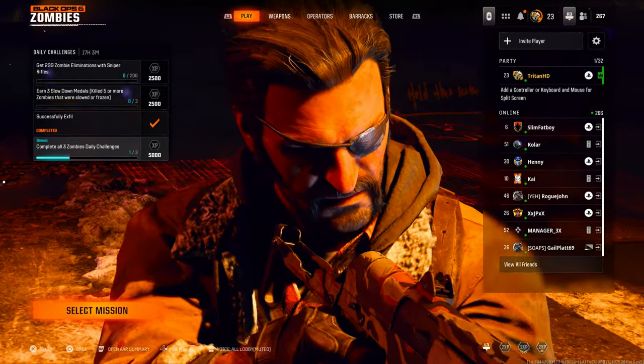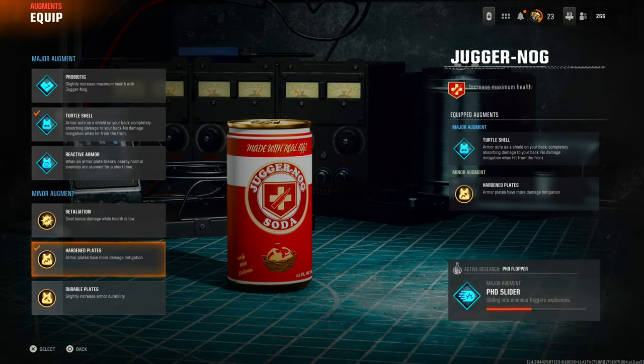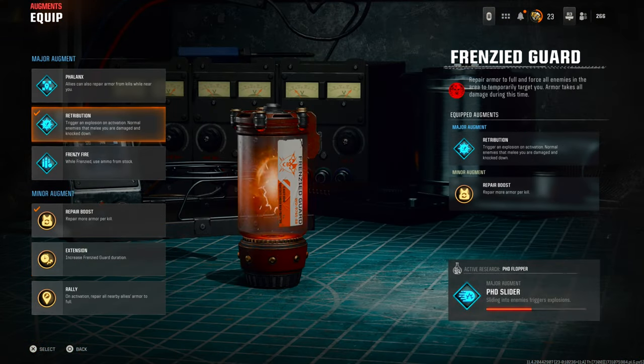For this glitch to work completely flawlessly you're going to want a couple of augments. You're going to need turtle shell and hardened plates, followed by the frenzy augments. The first one you need is retribution — it triggers an explosion on activation on normal enemies. All the zombies, everything, even the Marauders — when they touch you or attack you they're actually going to kill themselves. Followed by repair boost, that's going to enable you to gain back more armor. All you really need for this glitch is the jug augments and frenzied retribution.